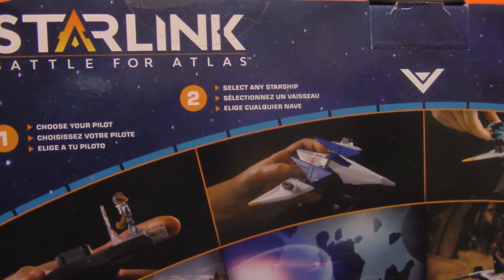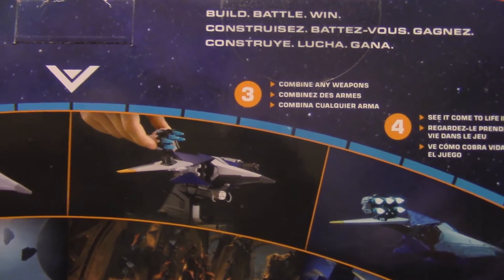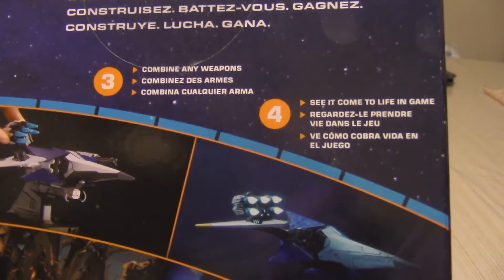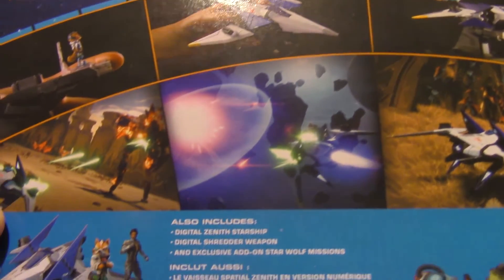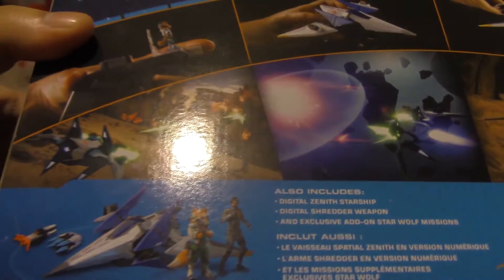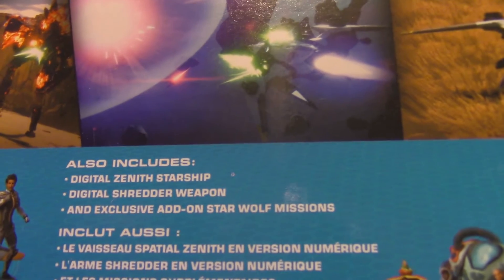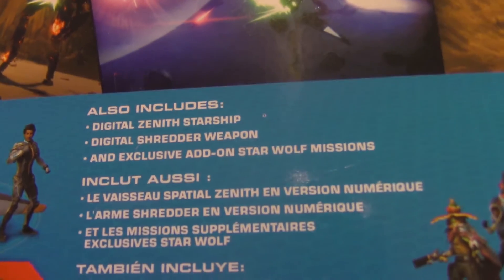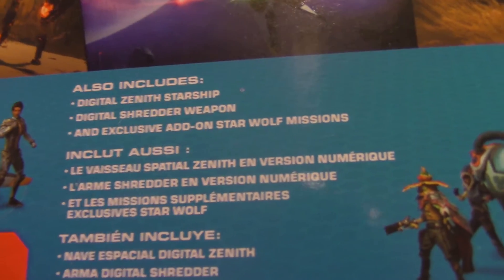Turning the box around, it actually shows the process of how you get everything started up. You can choose your pilot, select any starship, choose any weapon, and then see it come to life in game. If you're not familiar with the toys-to-life genre — basically Disney Infinity, Skylanders, and LEGO Dimensions — you can see your toys come to life in game by putting them on a base and connecting it via USB to your console. It says here it also includes a digital Xena starship, a digital shredder weapon, and an exclusive Star Wolf mission.